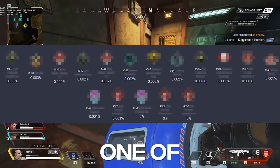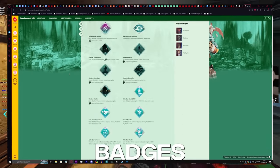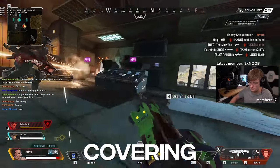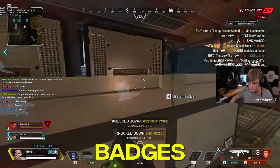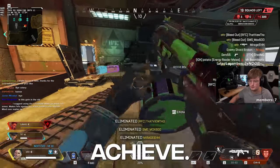Have you ever wondered if you have one of the rarest badges in Apex? There are 353 badges in the game, but today we're going to be covering the 31 rarest badges in Apex Legends, some of which were near impossible to achieve.